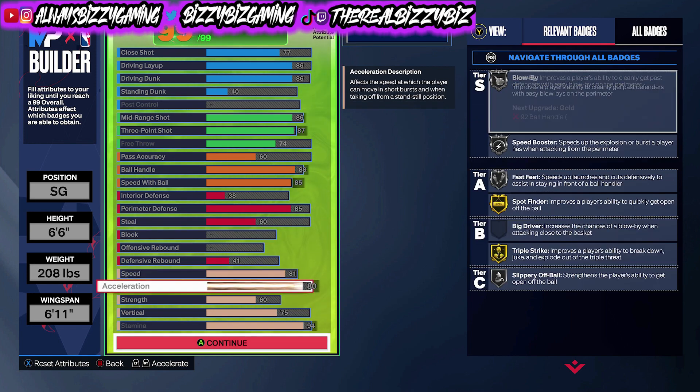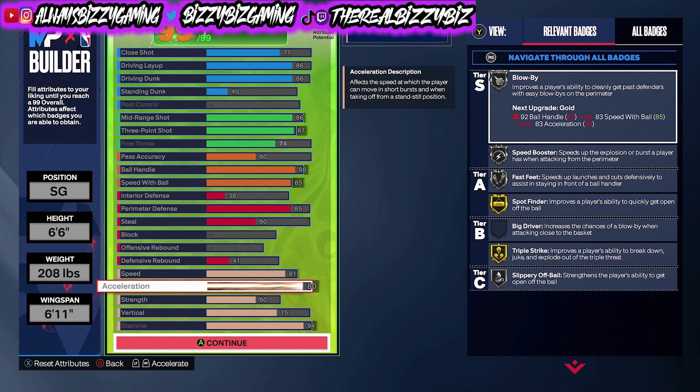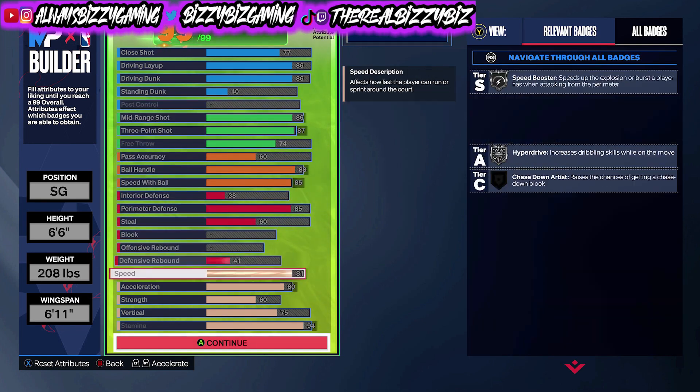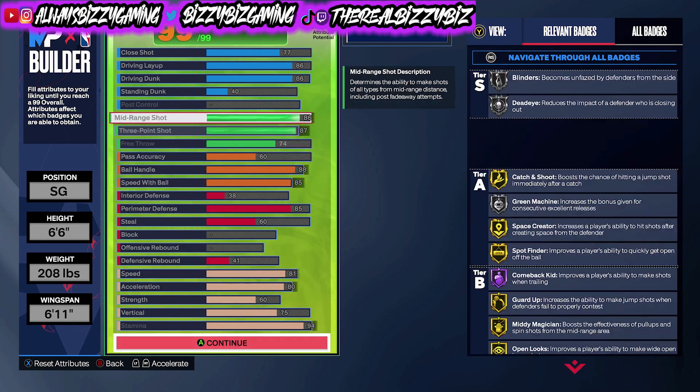For physical attributes, speed is set to get at least silver Speed Booster and Hyperdrive. Acceleration is the same — set to reach those silver-tier badges including Speed Booster. Strength was also a priority; I wanted to get it up to 60 because it allows me to get Fearless Finisher up to silver. Keep in mind that some finishing badges are tied into other attributes, so that's something to watch when tweaking your build.